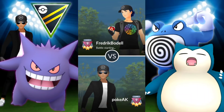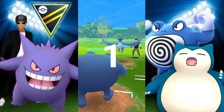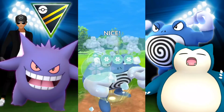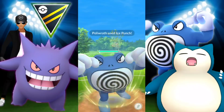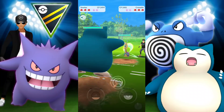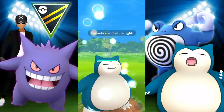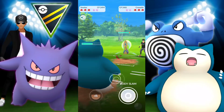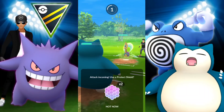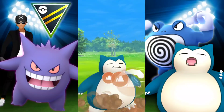Moving on to the next battle. We're met with an Articuno — this is an okay situation, not too nerve-wracking. They're switching into Cresselia, so we go with Snorlax. Let's see what charge move they have: Future Sight. Felt like it came a little quicker than the other Cresselia. We're going to shield an Aurora Beam — so they got a shield out of us, good shield bait. We go for Earthquake, it gets through, and then we go for Body Slam — getting dangerously low for them.